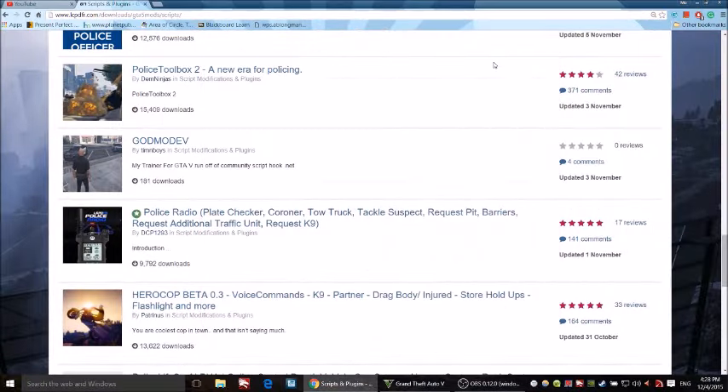Hello and welcome to this video. I'll be showing you how to use the Police Radio plugin — including the plate checker, tow truck, and tackle suspect features — in LSPDFR. When you download LSPDFR you just get the basic stuff: pull over a driver and that's it. But with this plugin you can call a tow truck, tow a suspect's car, request K9 units, and a lot more really cool things.